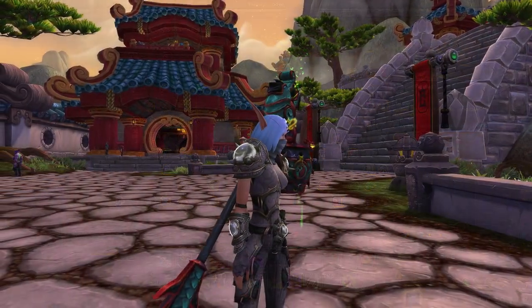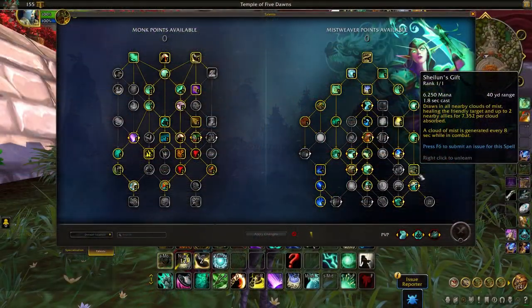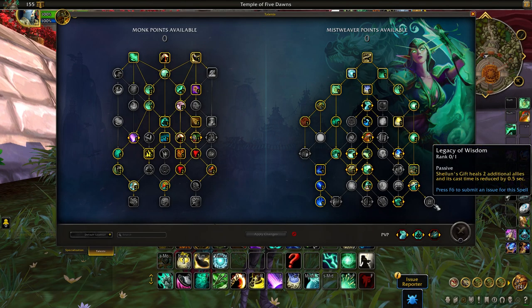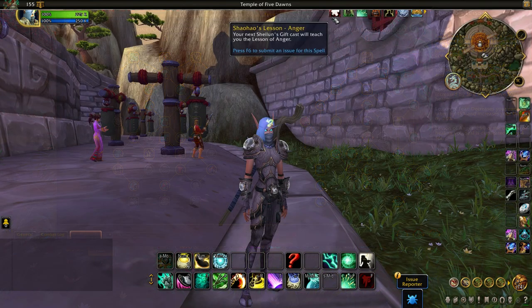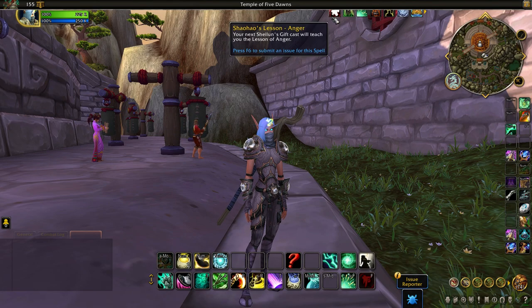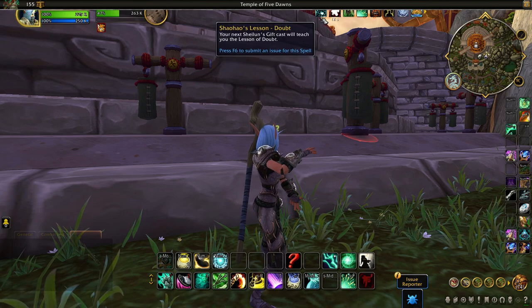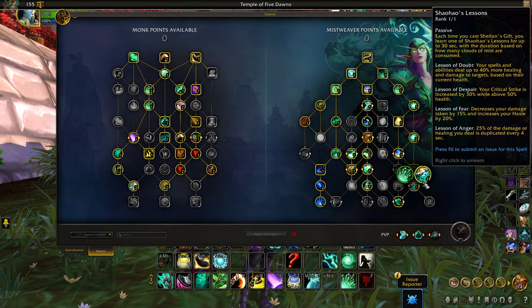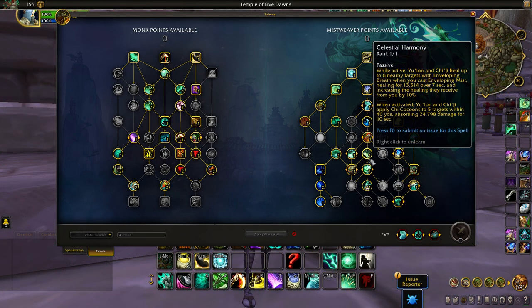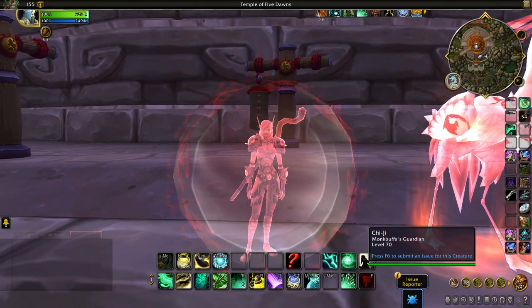Next we have the class of Monk, where Mistweavers continue to see further improvements in 10.07 to make sure this spec does not fall too far behind every other healer. Sheilun's Gift healing is being improved by 20%, and its healing can now reach more allied targets. The lessons granted by Sheilun's Gift will now be known by the Monk before you use the ability, which lets them plan and utilize the lesson buffs accordingly, maximizing their value. Though certain buffs like Lesson of Fear have seen nerfs, the lessons are being tuned around all four buffs being equally valuable — otherwise the mechanic can quickly turn into a fishing minigame. Enveloping Breath talent has been upgraded to Empowered Celestial. Both Yulon the Green Dragon and Chi-Ji the Red Crane will still channel Enveloping Breath on nearby allies, but can also protect them in a shield of Chi, making this cooldown's effectiveness a lot more immediate and reactive.